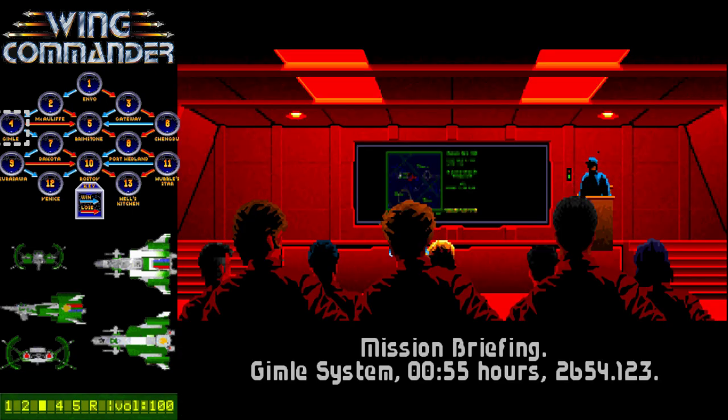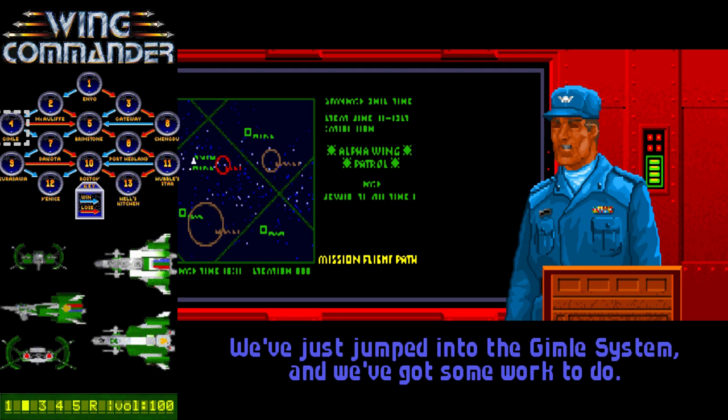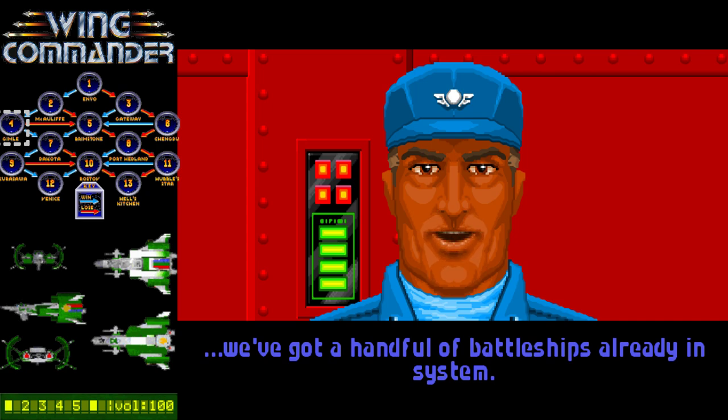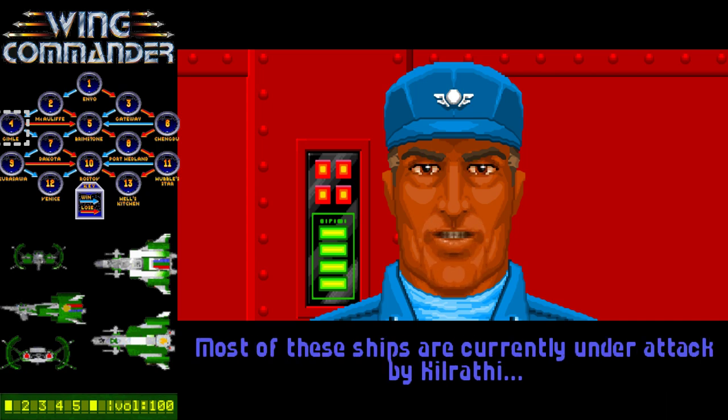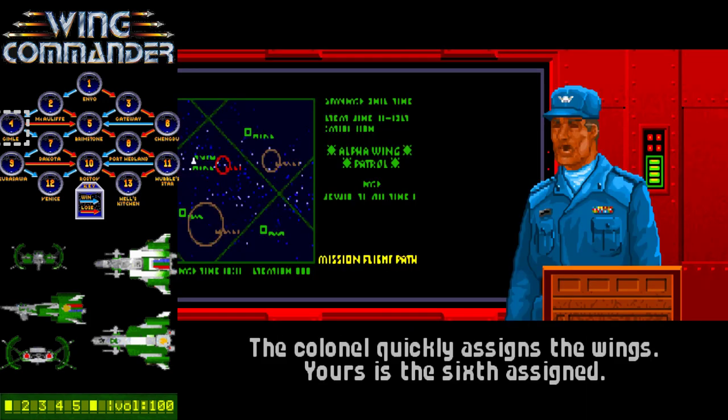Mission Briefing, Gimli System. It's always 55. Alright boys and girls, we've got some work to do. We've just jumped into the Gimli System and we've still got work to do. Gimli has been occupied by the Kilrathi for some time. The Claw is not the first Terran ship to arrive. We've got a handful of battleships already in the system. Most of these are currently under attack by Kilrathi, so we'll be dispatching fighters to help in their defense. The Colonel quickly assigns the wings.